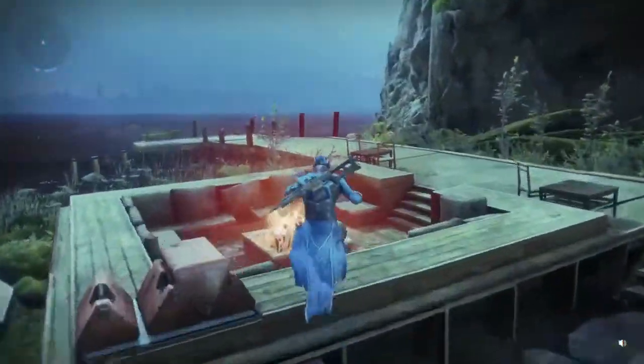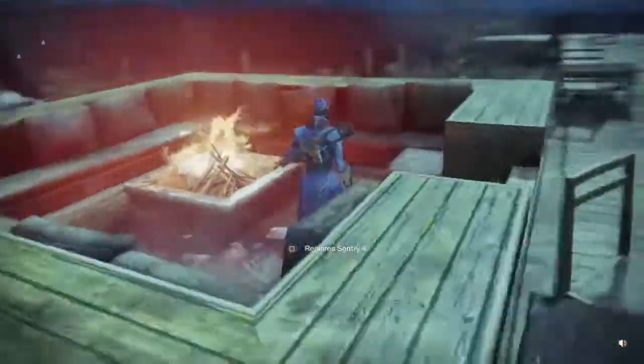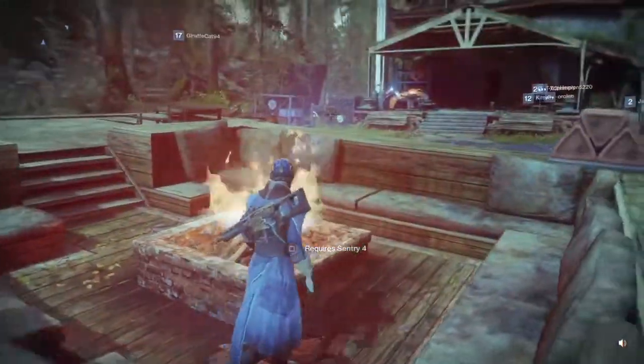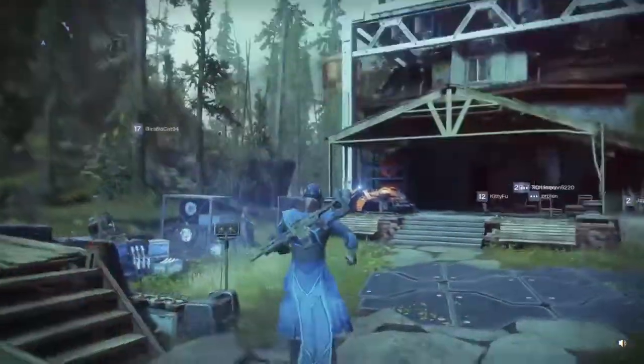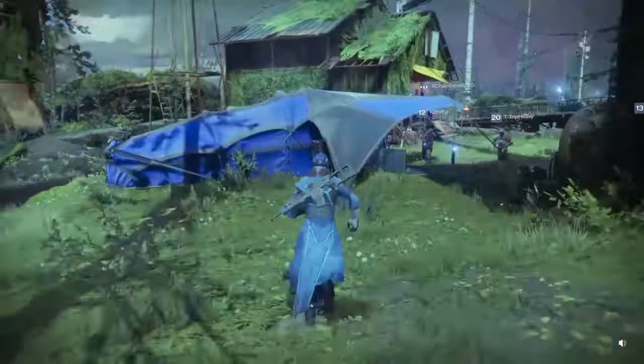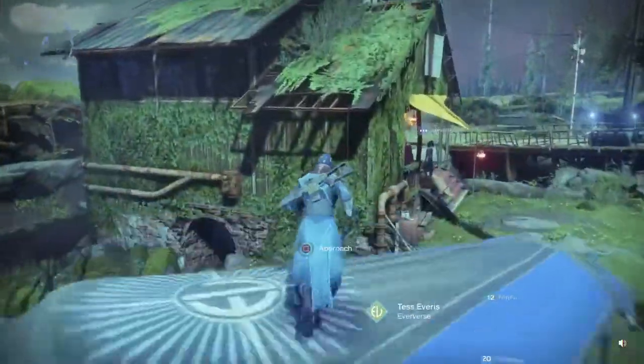So if you go over to the little fire over here it says 'Require Sentry 4'. So what does that mean exactly? That means you need the little power-up type of thing on the left-hand side of the screen active to actually be able to do that little easter egg.